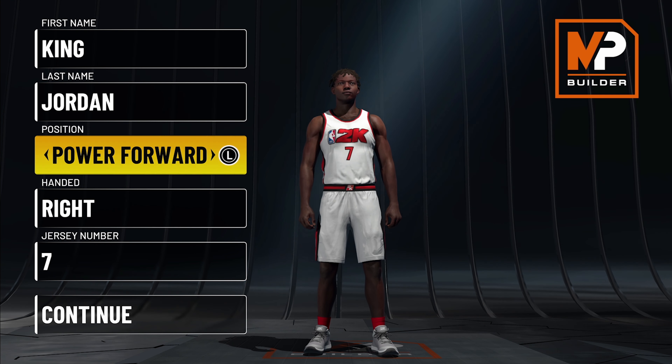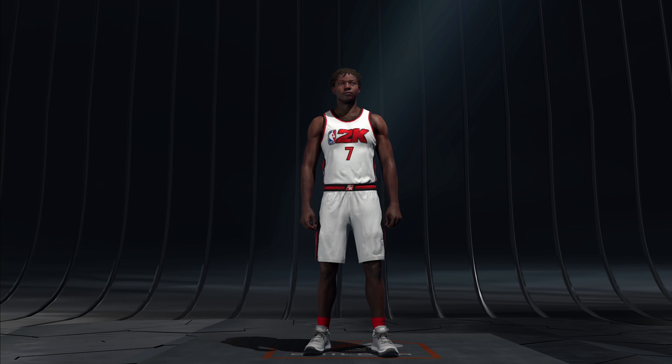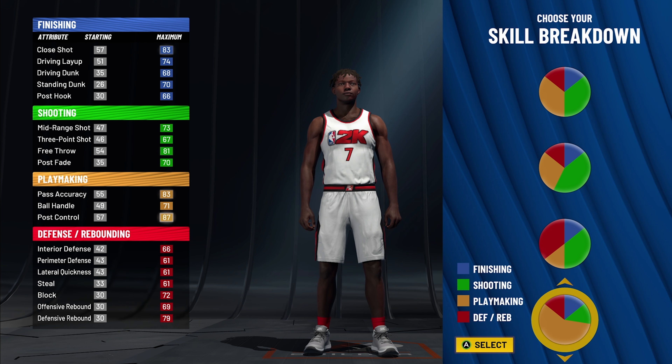We're gonna go Power Forward, right-handed — doesn't matter if you're left or right. We're going with number seven because it's KD. With this pie chart you've got 71 ball control and 87 post. I know these stats look a little low, but you're gonna see all these stats change.